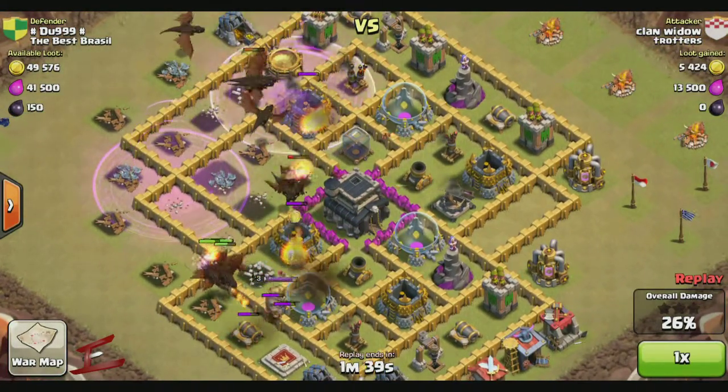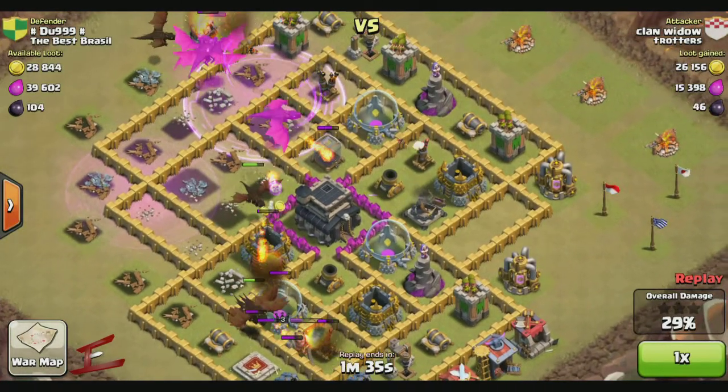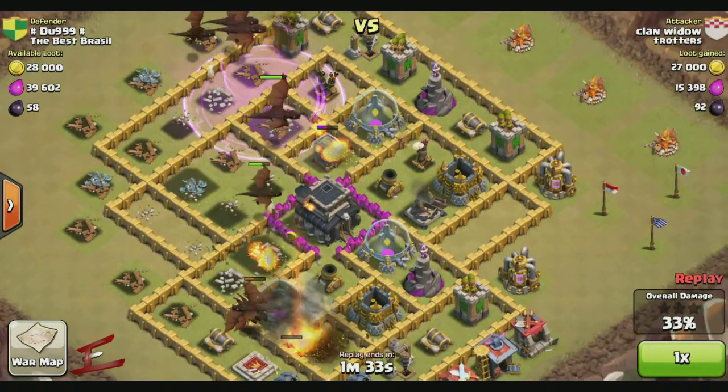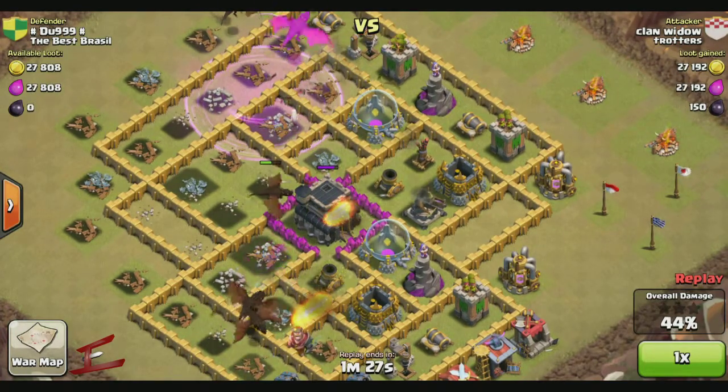The dragons start moving their way across the base. Another rage spell is placed down due to that high level air defense. Hopefully the dragons will move on to that as soon as possible — and there we go, that's down.